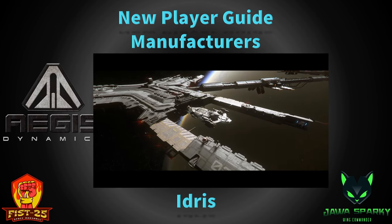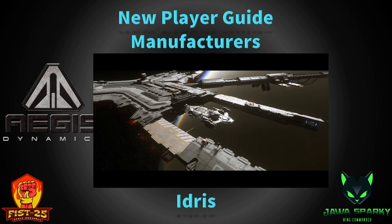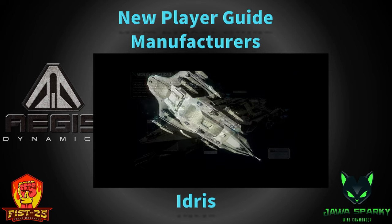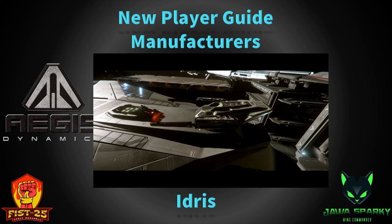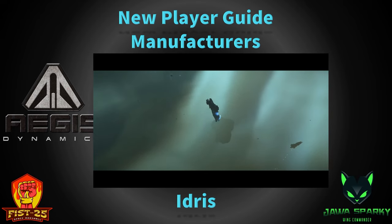One of the biggest ships in the game is the Aegis Idris. We'll talk about the Idris M — it is a massive military frigate. It's got a big size 10 railgun on the bottom that just annihilates things. The M stands for military. It is larger than a Corvette but smaller than a destroyer. It does pack a lot of punch, and I believe it is the main ship that's going to be featured in Squadron 42. They've been working on the Idris for years and most of it's probably done.